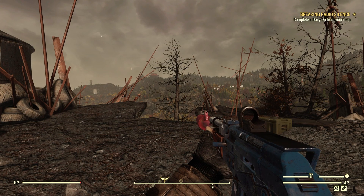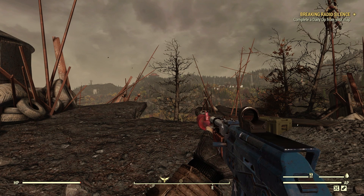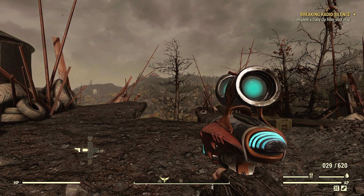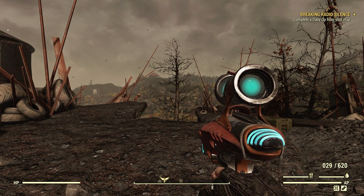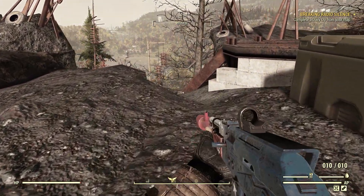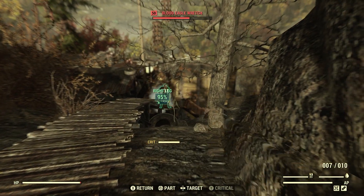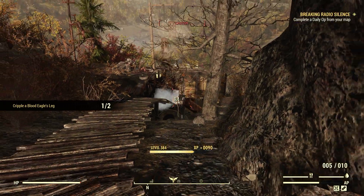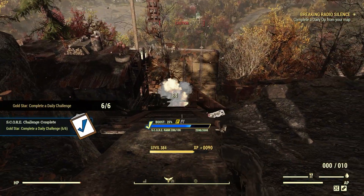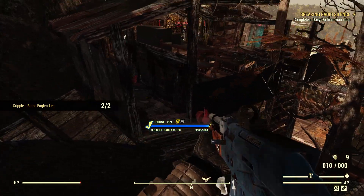When crippling, I find ballistic ammo works well — 5.56, .45, .44, .308, and such. The Plasma Caster and Bow and Arrow work well too. Most energy weapons, like the Alien Blaster, can't really cripple. If we do this right, we only need one Blood Eagle — go for the left leg, then the right leg. Cripple Blood Eagle's leg: 2 for 2. If you do it right, you only need one Blood Eagle.